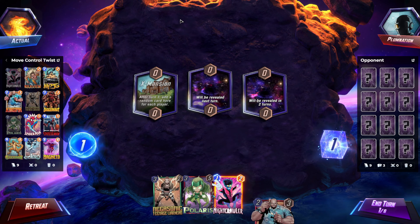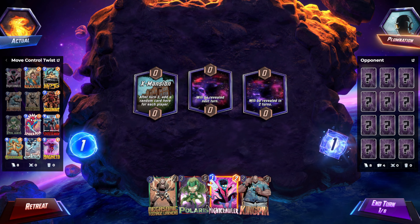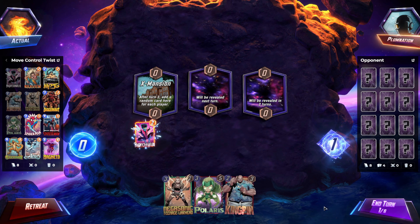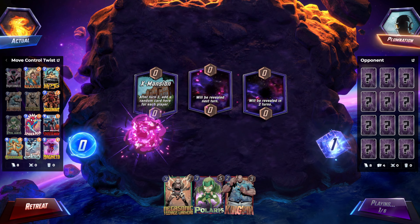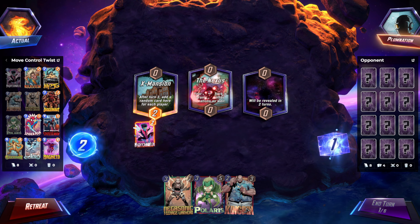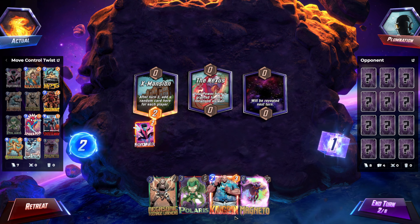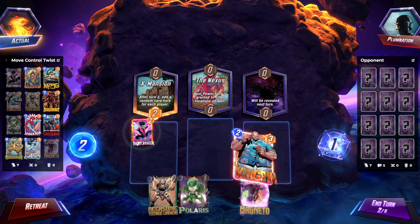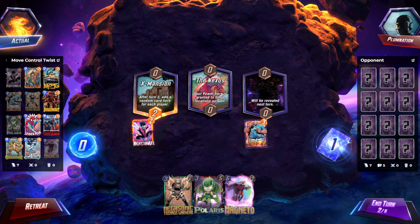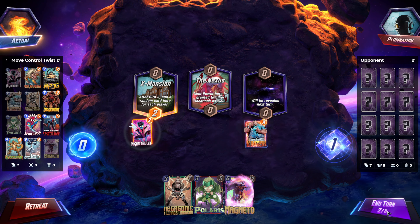Hopping into game five. Nightcrawler, Kingpin, Polaris — is there anything more you could possibly want in life? So I kind of think it would be funny to put Kingpin not in the Nexus, and then just like every time they try and play a card in the Nexus you pull it out. I think it'd be funny.